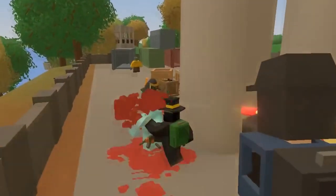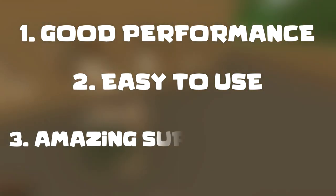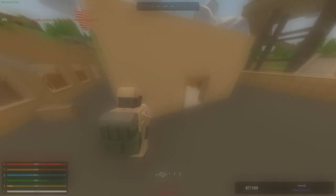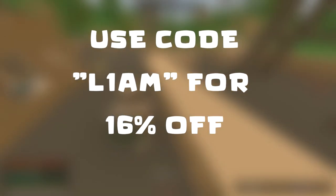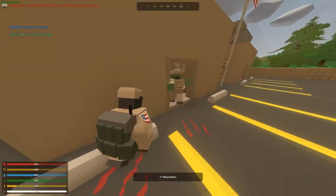If you guys are looking for an Unturned hosting service with really good performance, very easy to use, and an amazing support team, I suggest modernhosting.com. And if you guys will actually buy a server, use code L1AM to get yourself 15% off. The link will be in the description below.